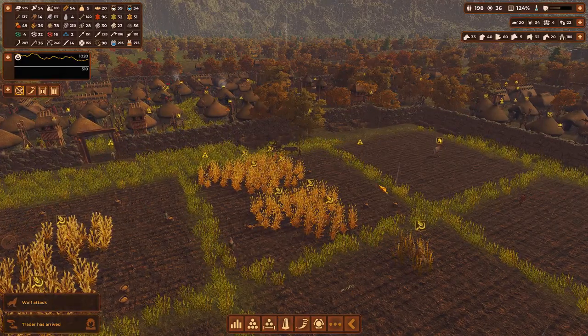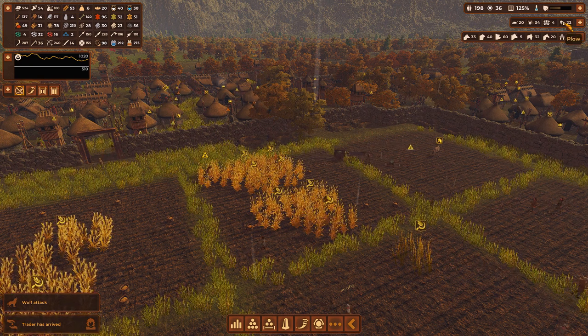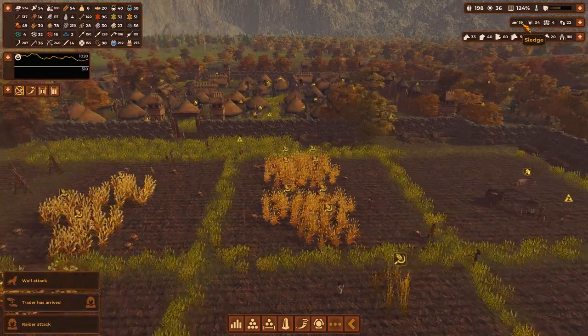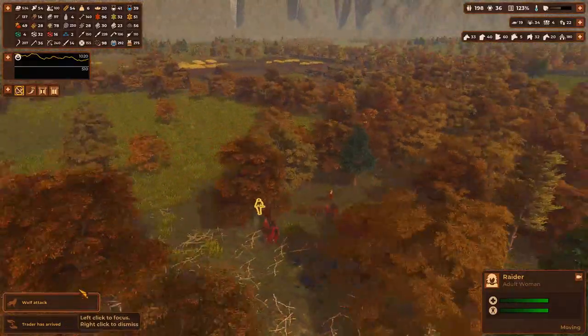We've expanded quite a lot - we've got a lot of doggies and carts going. We have 22 plows, 34 carts, 20 sledges. Perhaps we need to do a bit more sledges. Oh look, we've got a raider attack! And it's coming from this direction.